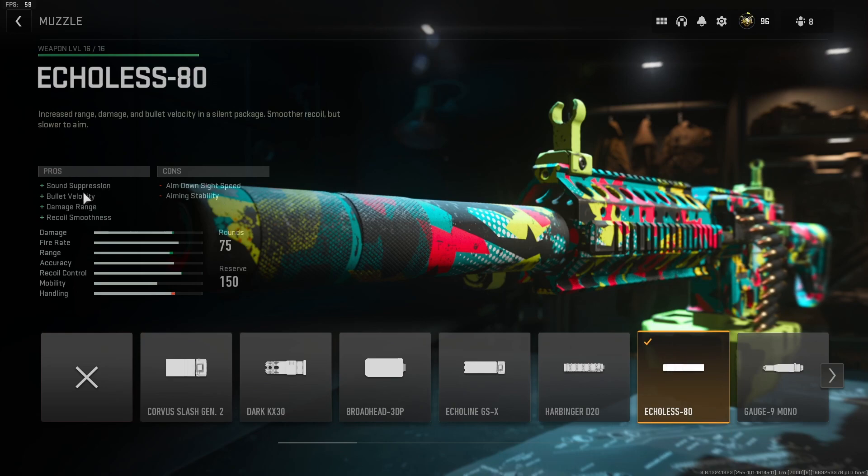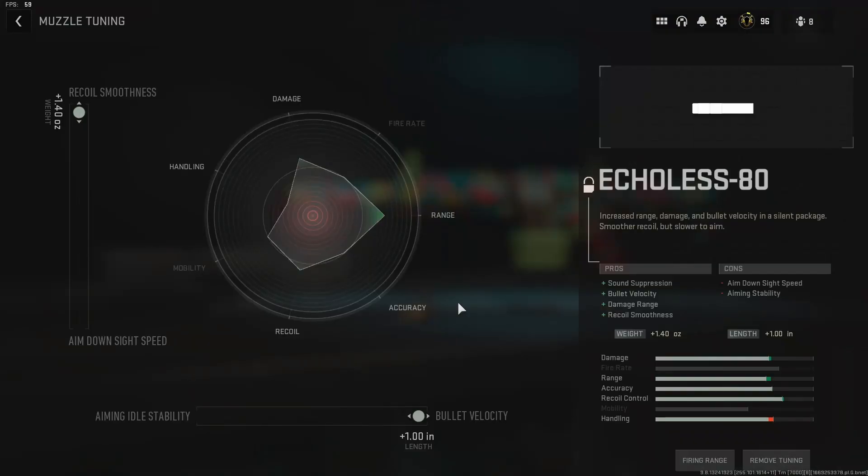Basically that just means all these plus signs — plus sound suppression, bullet velocity, damage, recoil smoothness — we're losing ADS and aiming stability, but it is not that bad, to be honest. The other attachments offset that pretty well. And since the other attachments are going to be doing a lot of the heavy lifting on the ADS speed front, on this attachment I have it tuned for recoil smoothness and bullet velocity completely maxed out.